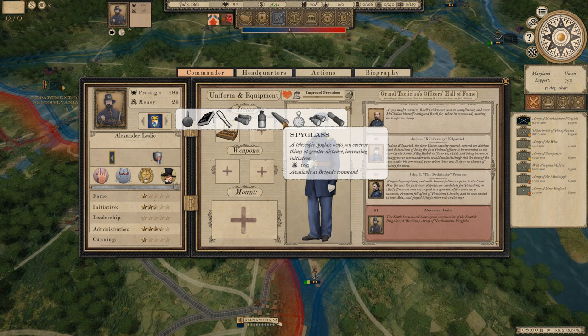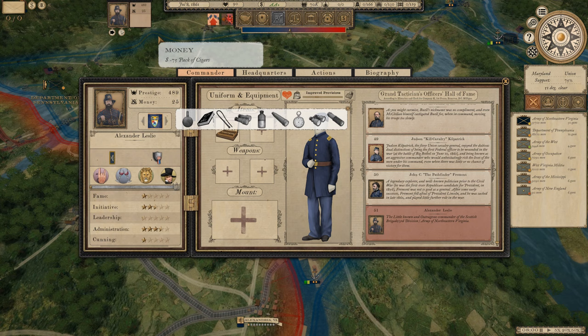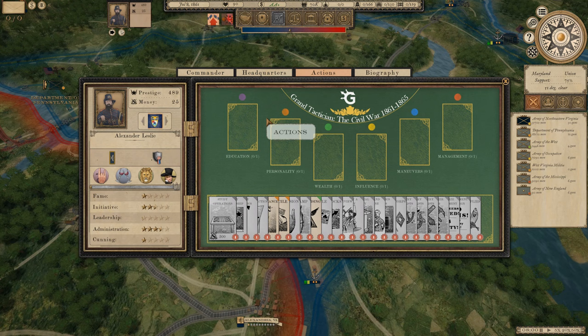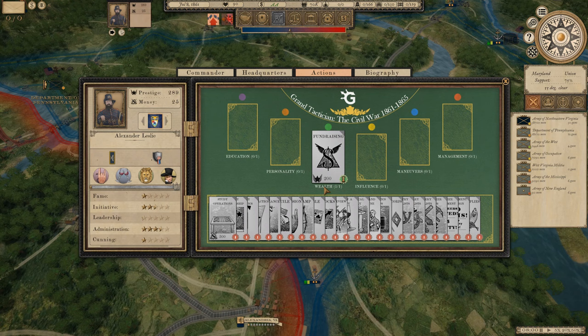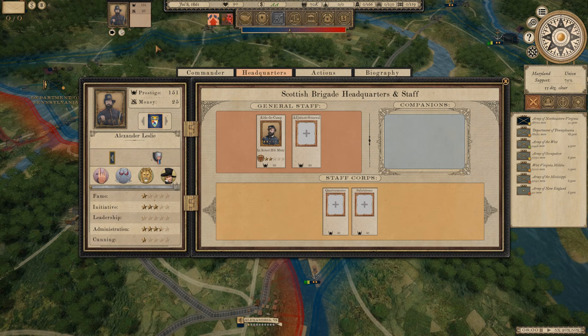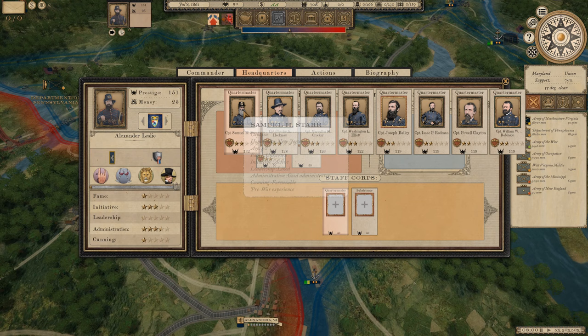I'm going to spend pretty much all my money here. Let's get some cigars - wait, I thought I had a thousand prestige but I only had a hundred dollars. Things are slightly different. I spent all my money on cigars - I don't have any weapons, I don't have a horse, I haven't got any nice clothes. Why don't I do some of these actions? There's fundraising, which feels like something I need to do. I've got just a little prestige, so let's get ourselves an aide-de-camp. You look pretty darn good with a lovely beard and nice hat - come on Minty, you can be my aide-de-camp. What a beard on the second one too - okay, you've got the job.